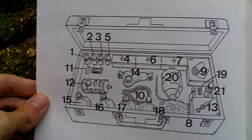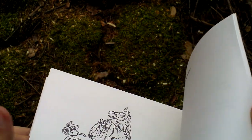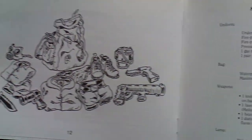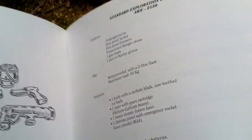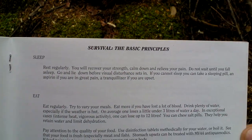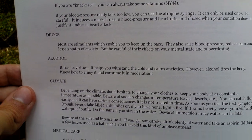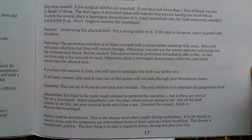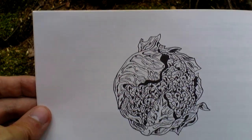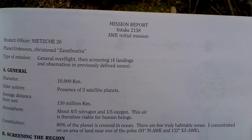This is some kind of medkit or whatever, with a legend. This is showing the equipment that you use. Here are the survival principles written out. And here is the mission report.